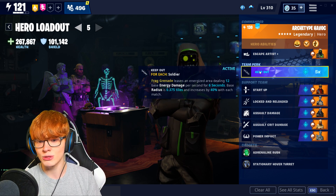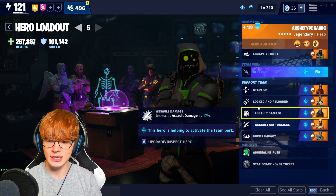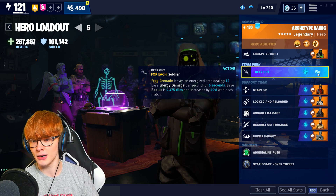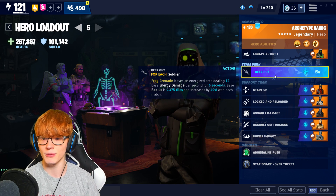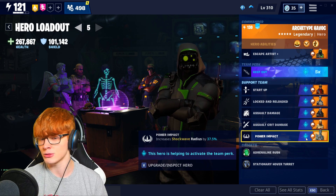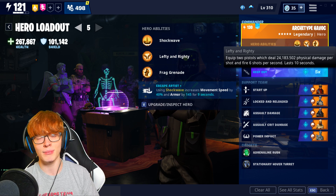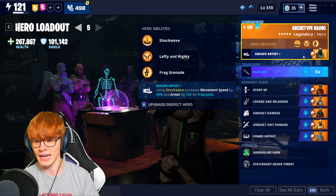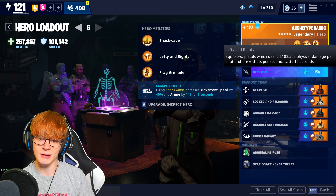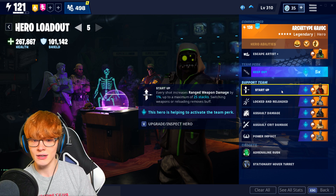For this build, we have Archetype Havoc and the team perk is Keep Out. He has Shockwave, Lefty and Righty, and Frag Grenade, with four perks in a row assisting weapon damage. Because of the Keep Out team perk, we get at least one buff to his Frag Grenades — it's a five-times buff because of the team perk, so for every soldier you have, your grenades get even better. I added the Love Ranger perk, Power Impact, which increases your Shockwave radius by 37.5%. I've done some testing and just can't get behind Lefty and Righty — it's still weak on pretty much any character that isn't Raven or Carbide. So for this build I went with buffs for the Grenade and the Shockwave. For Assault Rifle damage, I went with Bulletstorm Jonesy.